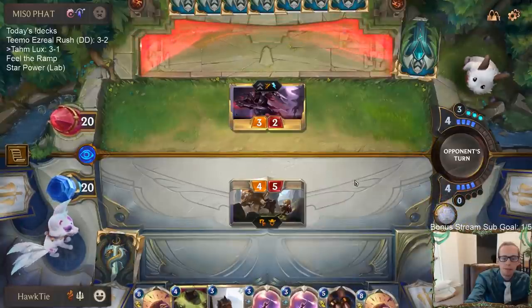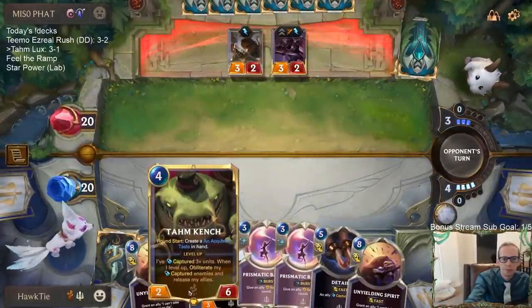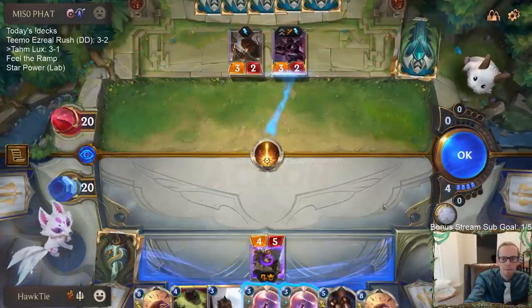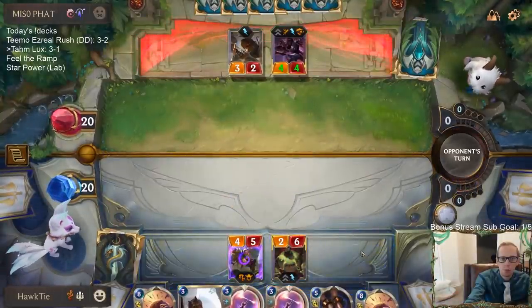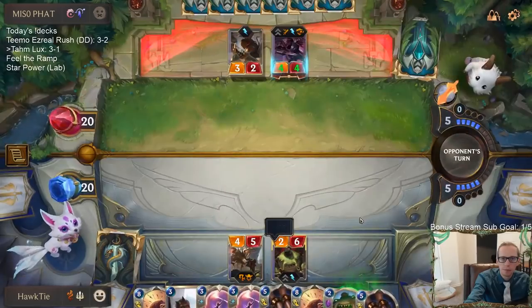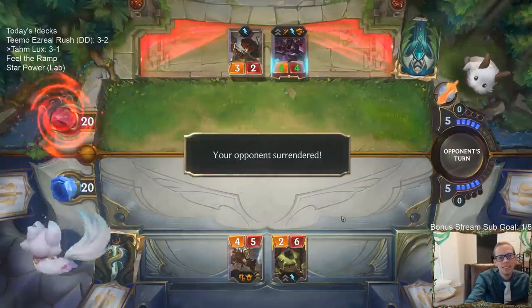We can challenge, we can have Prismatic Barrier. We're stunned. We'll play Thomas — a two-six also blocks Zed pretty well. We need more mana.